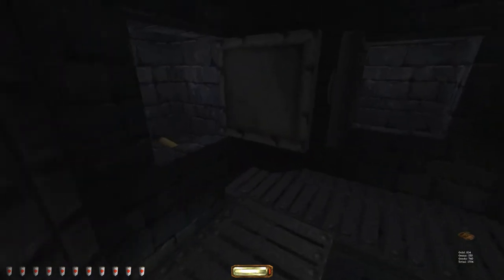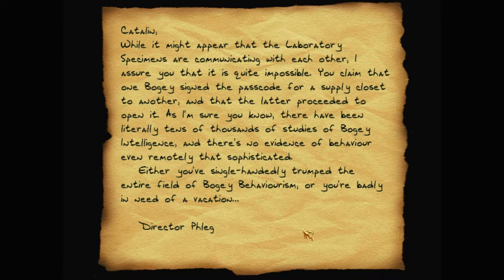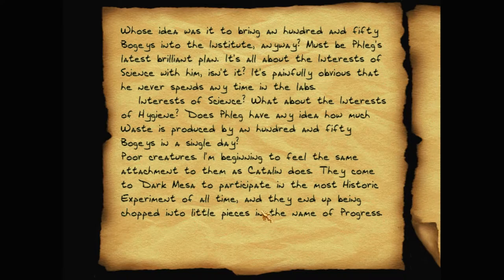Yes — all these coins. What do we have here? Papyrus: 'Katalin, while it might appear that the laboratory specimens are communicating with each other, I assure you that it is quite impossible. You claim that one bogey signed the passcode for a supply closet to another, and that the latter proceeded to open it. As I'm sure you know, there have been literally tens of thousands of studies of bogey intelligence and there's no evidence of behaviour even remotely that sophisticated. Either you single-handedly trump the entire field of bogey behaviourism, or you're badly in need of a vacation. Director Flake.'